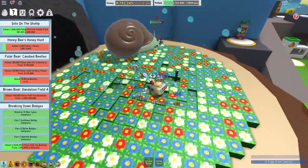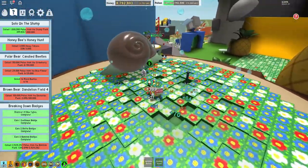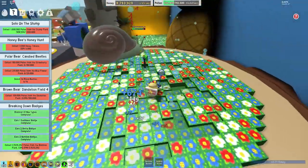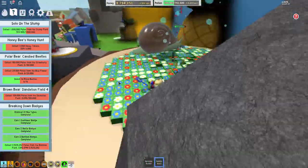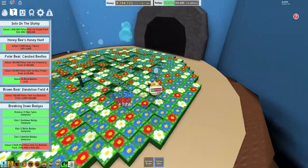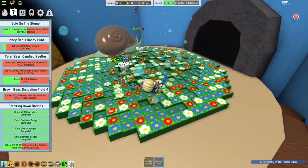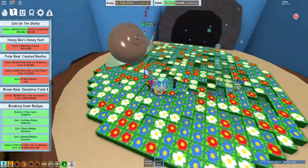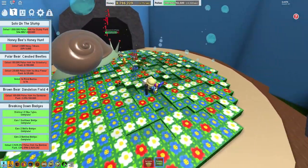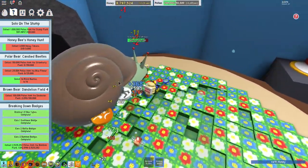We do have enough to get our next hive slot, but we still need about four and a half million to be able to get the next bee as well. We're halfway there — 506,000. We need a lot of honey tokens: 150,000 from the strawberry field, 25,000 from the blue flower field — that one's not bad at all. And then 10 more rhino beetles. Another 1.5 million from the bamboo field.